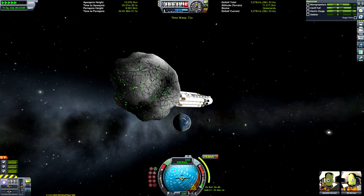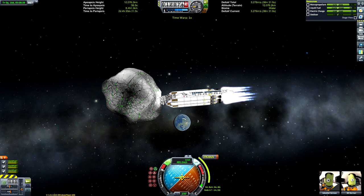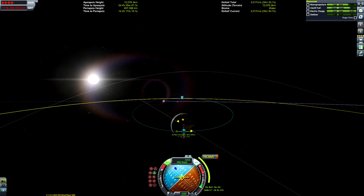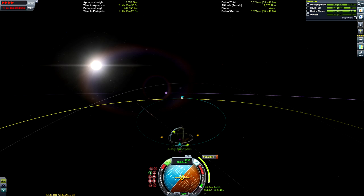We've nearly finished our series of burns. There's another one now at 278 meters per second. I'm aiming to put this into a low Kerbin orbit of around 350,000 meters above sea level — nice and high — because we don't know what kind of radiation or other abominations this thing could contain. We'll start with a periapsis of about 450,000 meters and then bring it down.